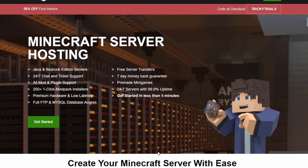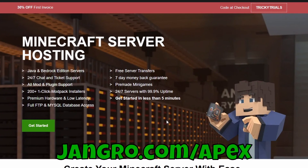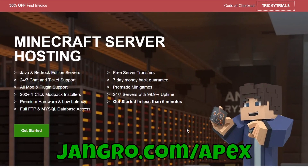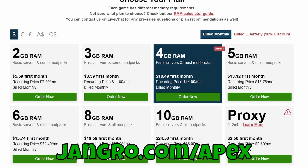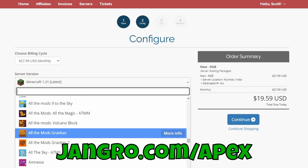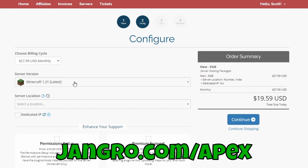Right now to celebrate the Tricky Trials update there is a 30% off. All you have to do is go to Apex, use the link jengro.com/apex, click on Get Started, choose your server, pick the version of Minecraft you want to play — that's all there is to it. You can be up and running in no time. All right, now let's get started with three ways to install shaders on Minecraft 1.21.